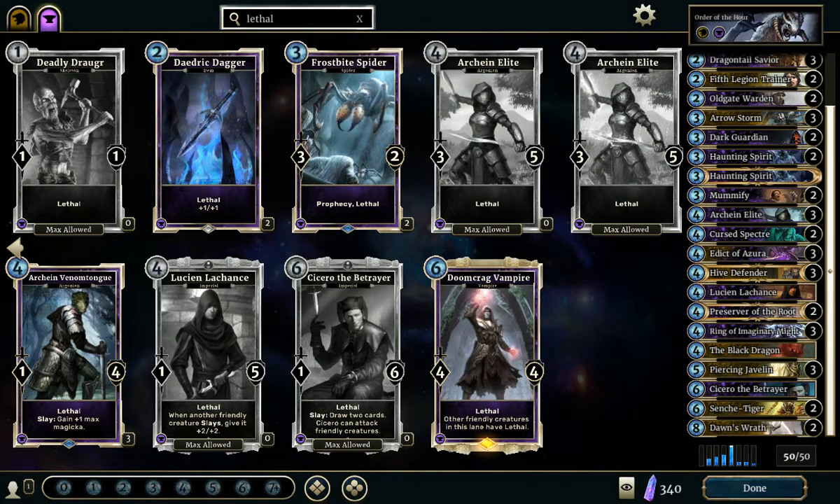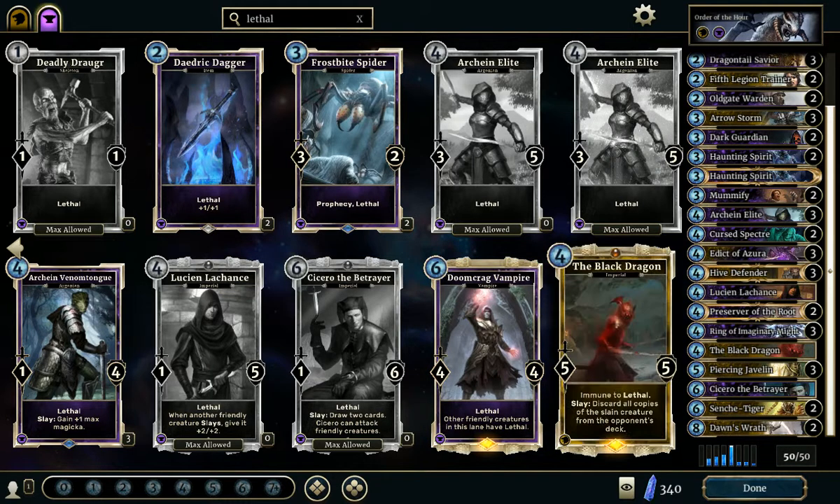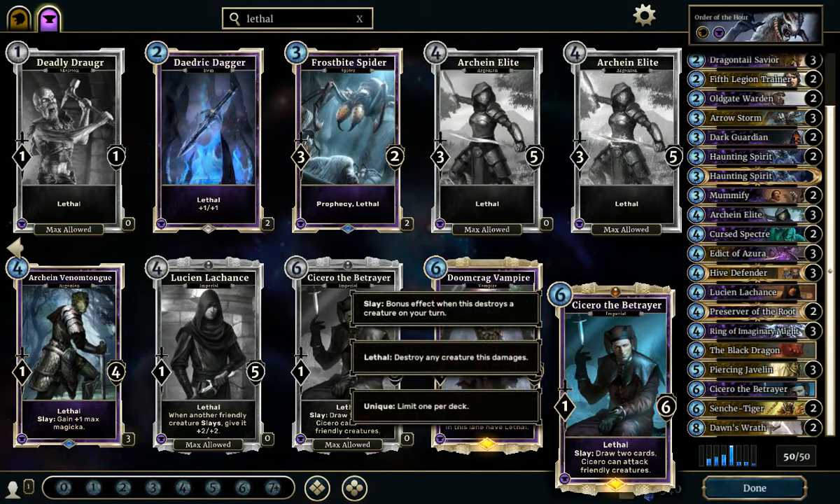Or even, if you have it — though it's also a legendary — Doomcrack Vampire, which is also pretty good in this deck. The other two legendaries are Black Dragon and Cicero, which you already have since you are playing the Fall of the Dark Brotherhood. So not very much more to say about this deck.